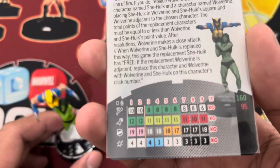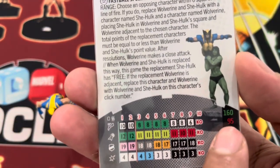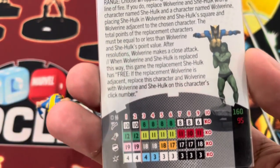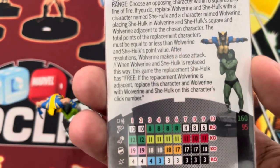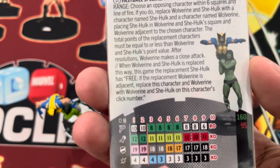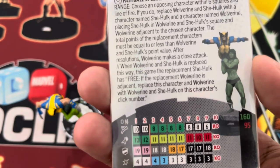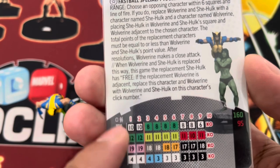There's a shenanigan where you play this figure at 95 points, implement that Range 6, and after Wolverine makes an attack, you can try to break away with Wolverine. If he is adjacent to She-Hulk, you can switch back to this duo figure at click number one.